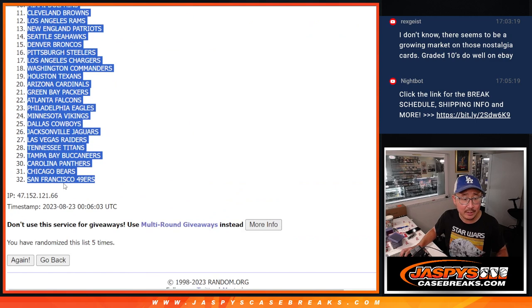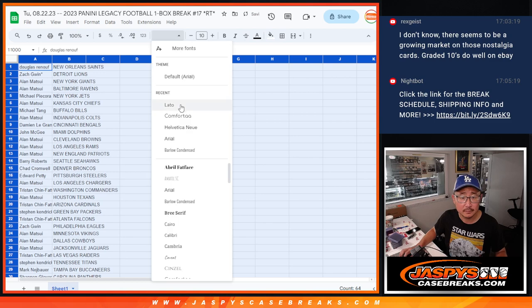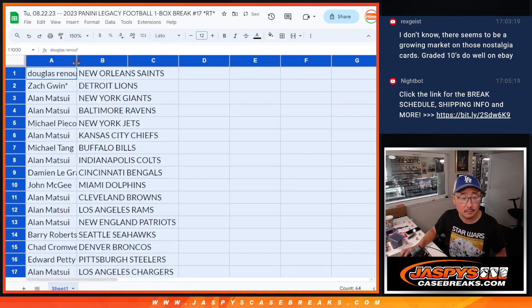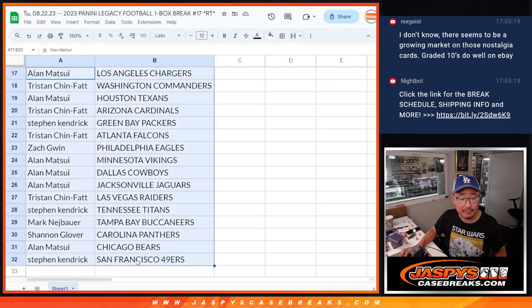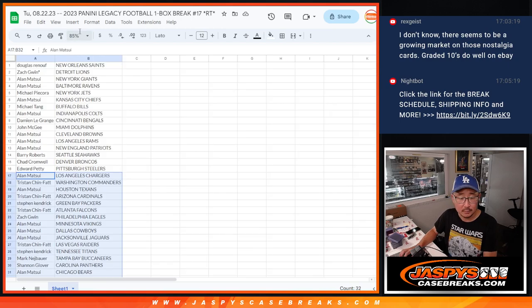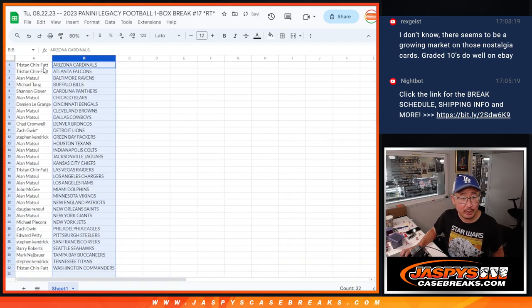We've got the Saints down to the Niners. There's the first half of the list right there — no trade windows — and there's the second half of the list right there. Now let's alphabetize by team, print, rip.